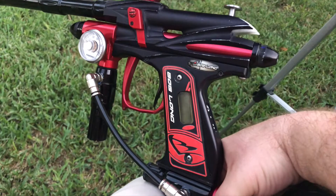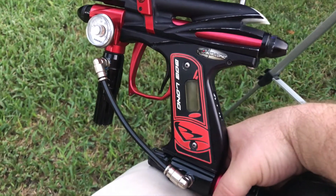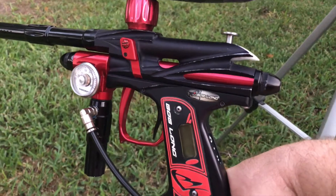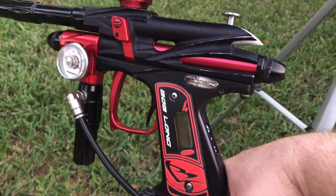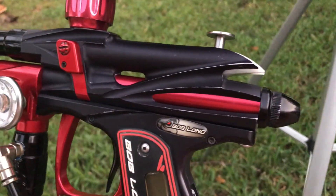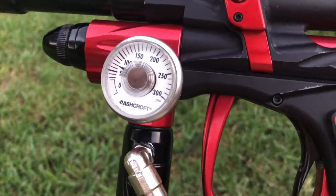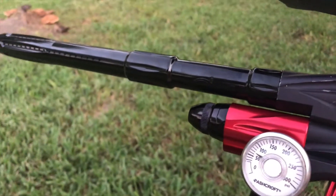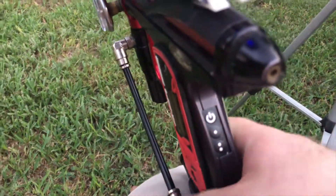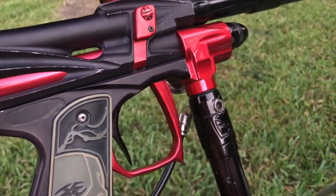Hello subscribers, today I've got a 2006 infamous Intimidator here — red and black, great combination for this marker. It's gonna be a dust black body, gloss red parts, and gloss black accessories. The body is marked up a little bit — this is a 13-year-old gun. Pressure's holding steady. This marker has been rebuilt; it's got the new style poppit. I replaced the old style poppit and put a brand new one in there. I rebuilt both regulators.